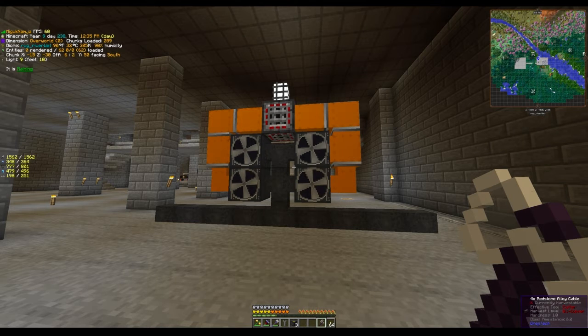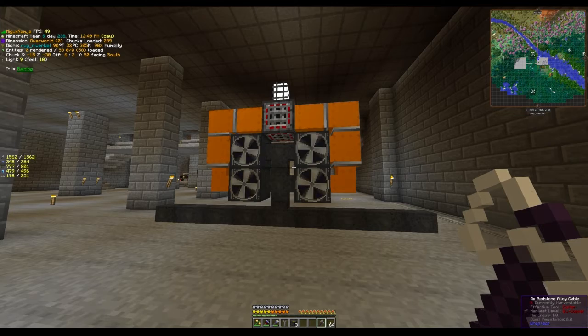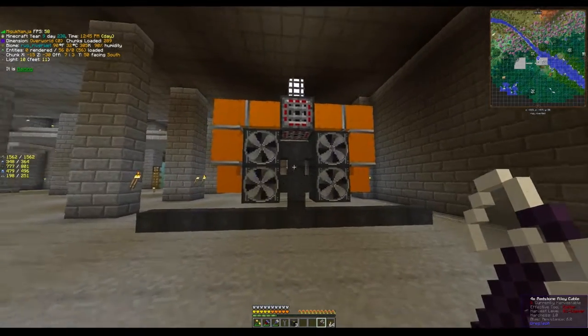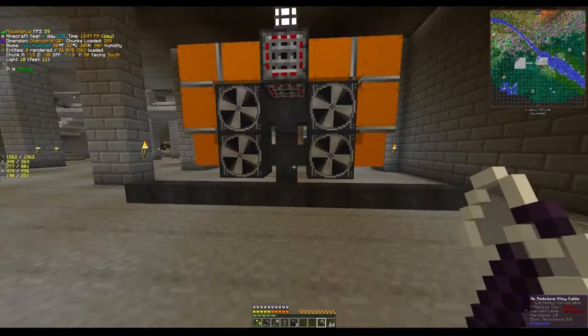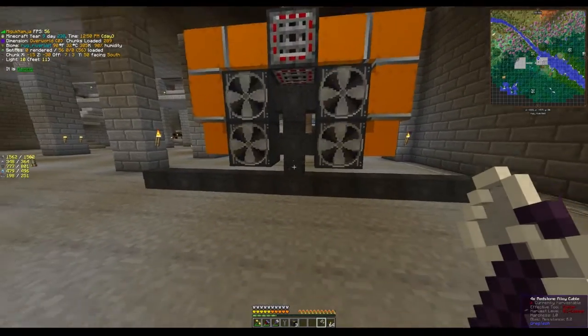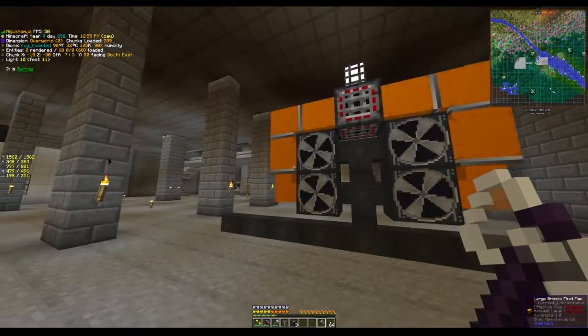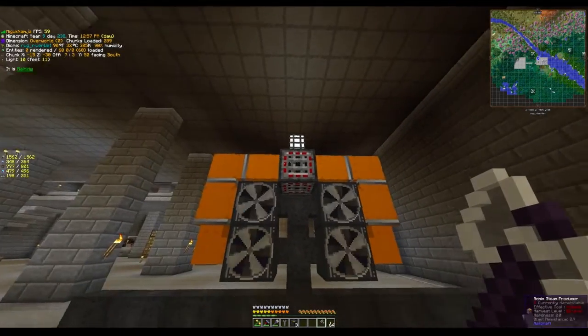We'll cover stuff like the cutting machine, the ore washer, and the mixer. But mainly this is going to be about item automation, because that's probably the challenge and the most interesting thing about automating a line of machines. Alright, so with that let's take a brief look at the power setup.